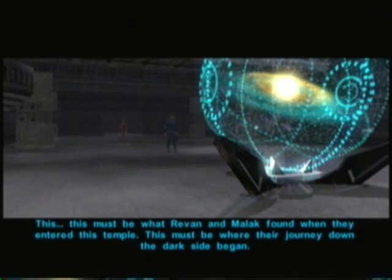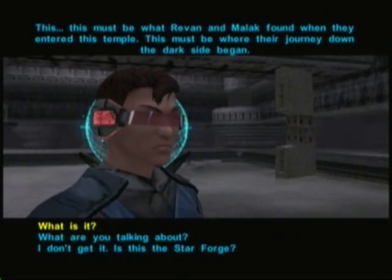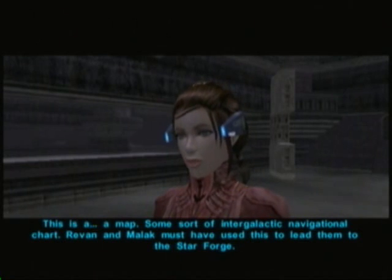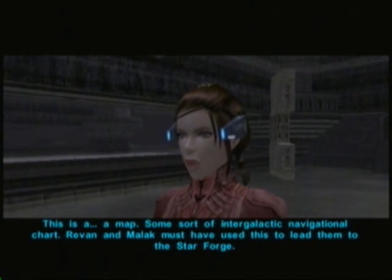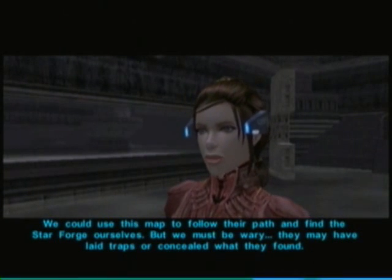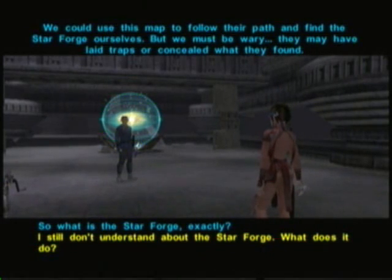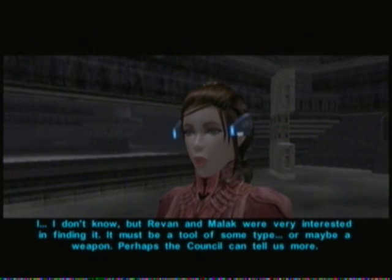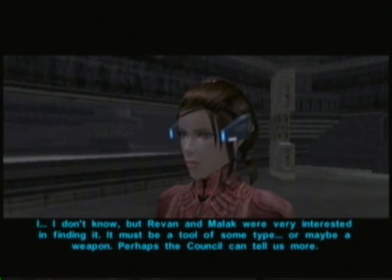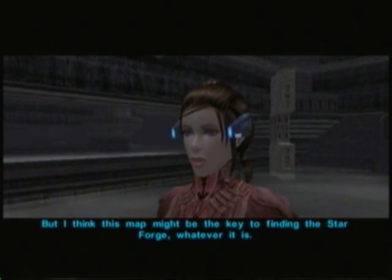This must be what Revan and Malak found when they entered this temple. This must be where their journey down the dark side began. I still don't understand about the Star Forge — what does it do? I don't know, but Revan and Malak were very interested in finding it. It must be a tool of some type. Or maybe a weapon. Perhaps the Council can tell us more. But I think this map might be the key to finding the Star Forge.